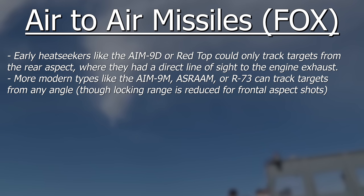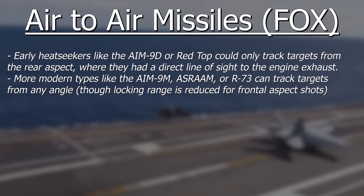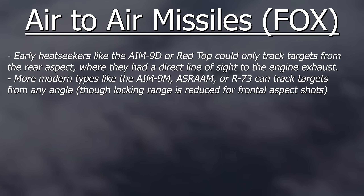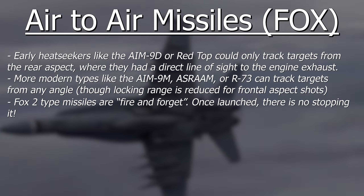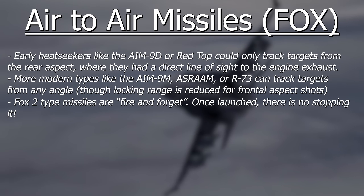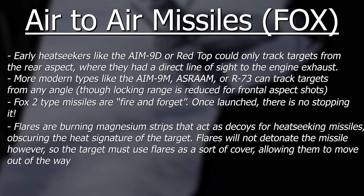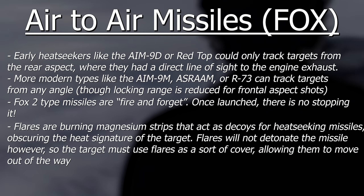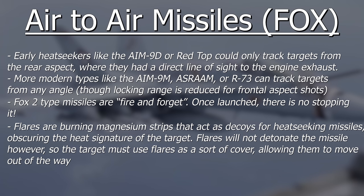Early heat-seekers could only track a target from the rear where they could see the target's exhaust, but more modern Sidewinders or R-73s can track targets from the front as well if the ranges are within a couple of miles. Because these missiles are fire and forget, a pilot can't control them after launch — so if you hear Fox 2, it means please don't get in front of me with your big juicy afterburner. Fox-2 type missiles can be fooled with flares, which are magnesium strips dropped from pods and lit up to serve as infrared decoys. Flares won't detonate a missile like you see in some movies, so you still have to manoeuvre out of the way.